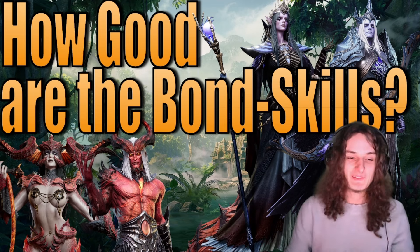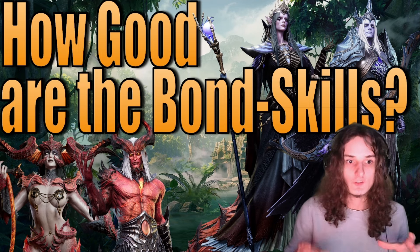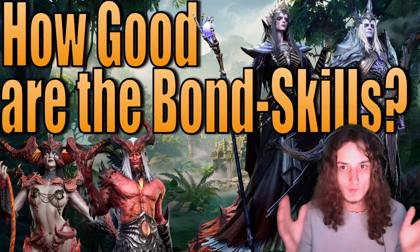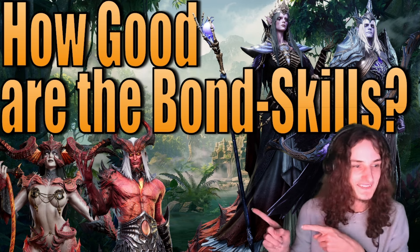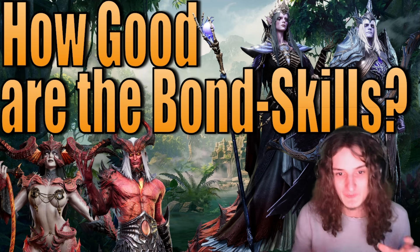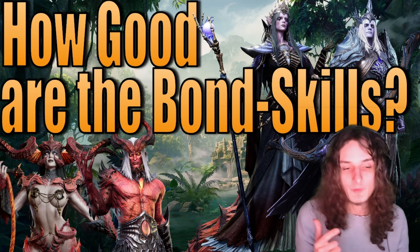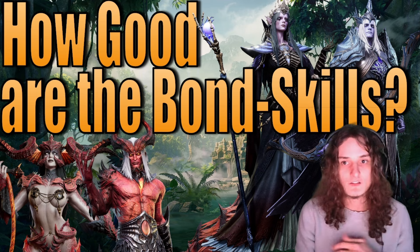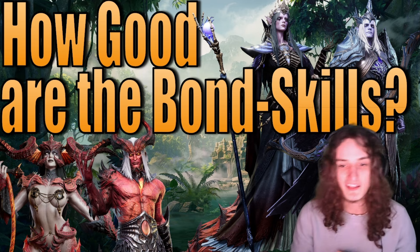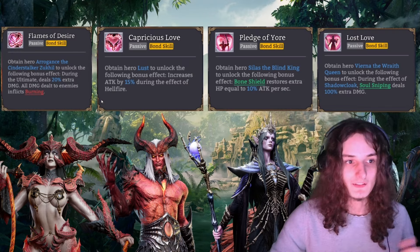This is going to be part one of a two-part series helping you decide: should you summon for Lust, Arrogance, Seeless, or Viana? If you already have Seeless and Viana, you should definitely summon for Lust and Arrogance. This time we're going to specifically look at the bond skills, figure out how good they are, how big of an impact they have on the character, and in general how useful or useless characters are with and without the bond skills.